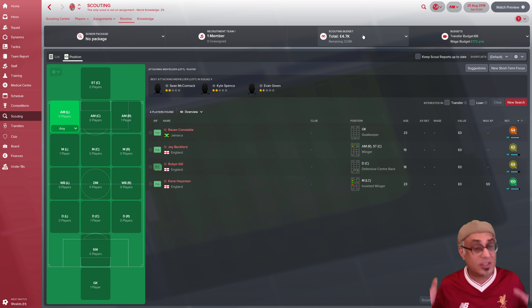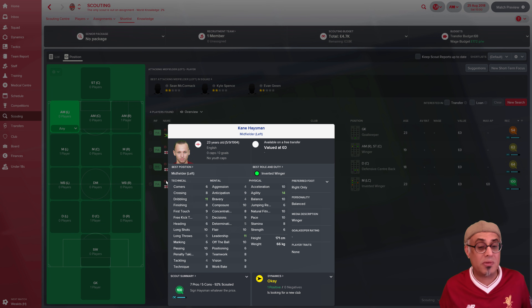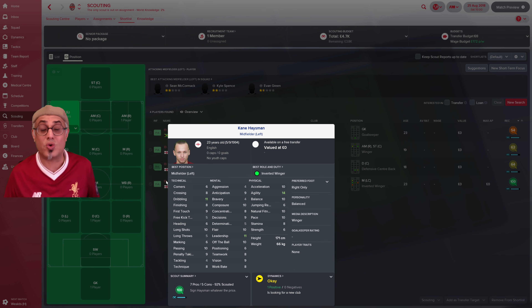The shortlist is really important — you want to build that shortlist up, thinking about what kind of players do I need next season if I get promoted, or if I'm in the same league. If I don't get promoted this season, then Cain Hazeman here might become a very promising player I can put into my team — he's probably better than any other attacking midfielder we have at the moment at Kingstonian.